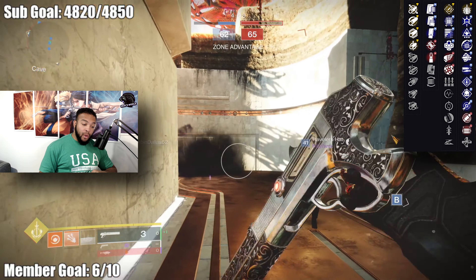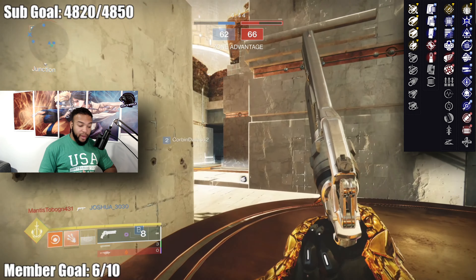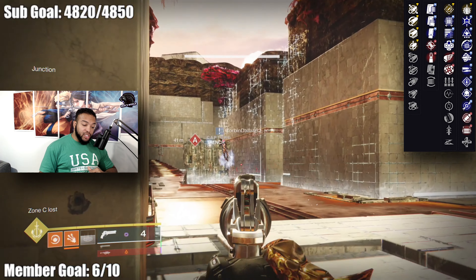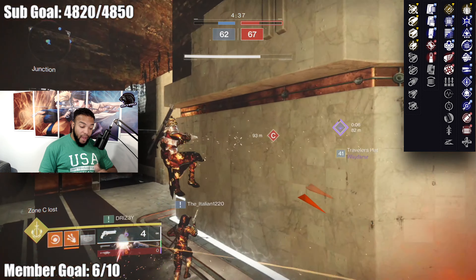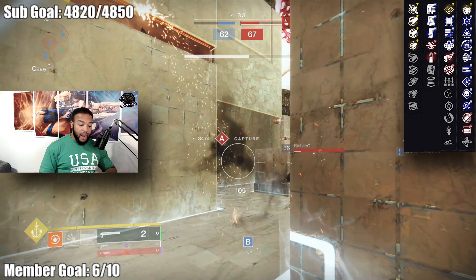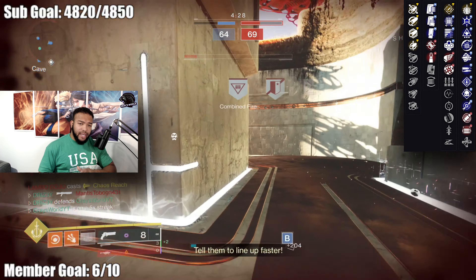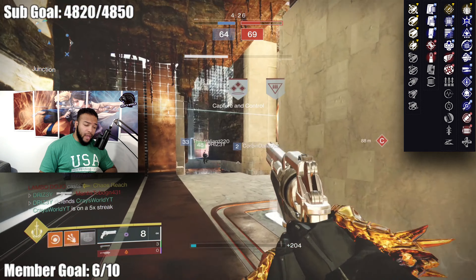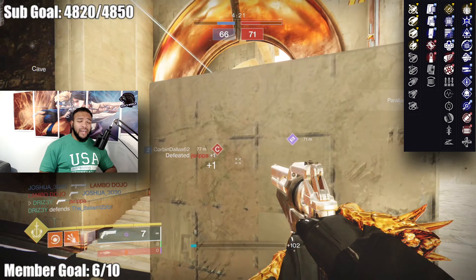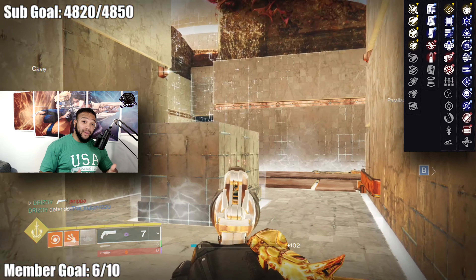And in slot number two, Bottom Dollar can roll with: Explosive Payload, Thresh, Wellspring, Disruption Break, Multi-Kill Clip, High Impact Reserves, Rampage, Demolitionist, Dragonfly, Eye of the Storm, Opening Shot, and Unrelenting. So again, Bottom Dollar has a lot of variance in regards to what it can roll with.